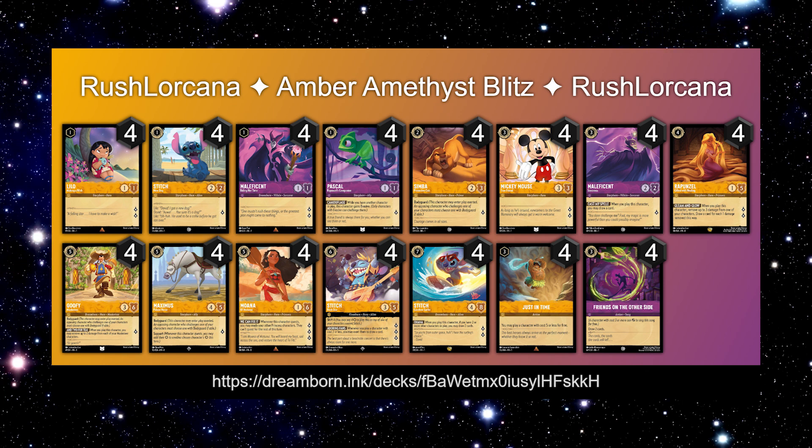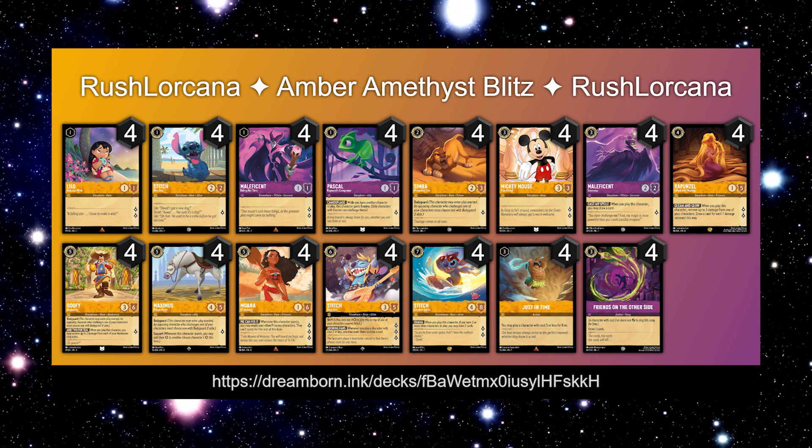We are running four copies of the Mickey Mouse three-drop out of amber for its two lore generation and its healthy stats of three-three. Four copies of the Maleficent Sorceress for its additional card draw, and it makes a really good target — as does Mickey — for singing Friends on the Other Side if you need to keep the momentum going.